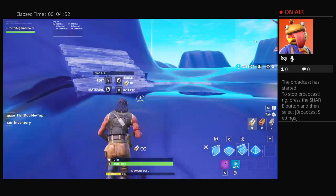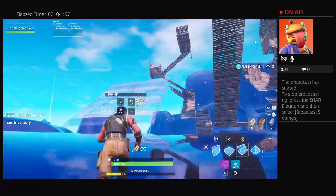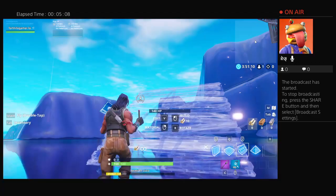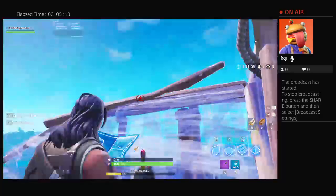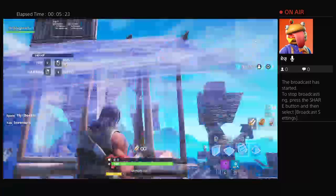Here are some tips for PC beginners. If you want to become Tfue, don't go straight into that yet — you need to get enough muscle memory first. Just keep trying out new keybinds and see what fits you. Don't try to go pro yet; you're not at that stage because you just started.